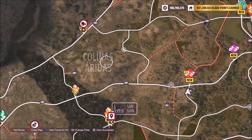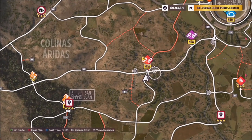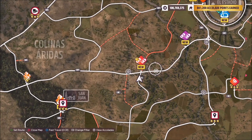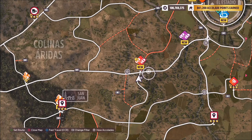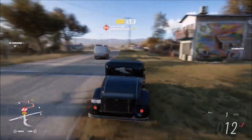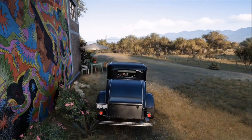As you can see on the left hand side, this is Colinas Aridas. If you follow the main road to this little intersection here, just below the street scene race, this is where the mural is by the little XP board. Just note that the street scene race is called something different normally, but this is the weekly championship so it's got a different name for today — it doesn't change the location of the mural that you can see here.